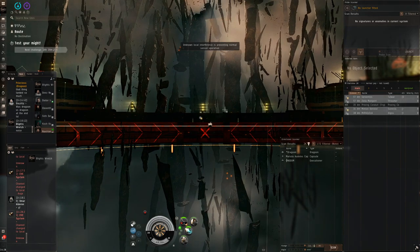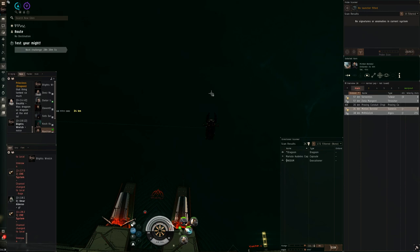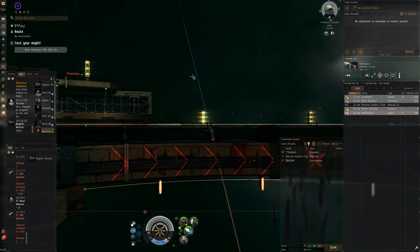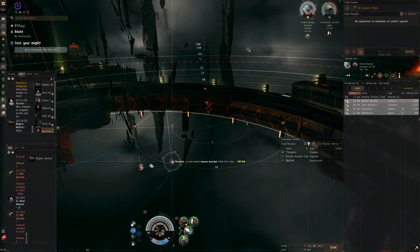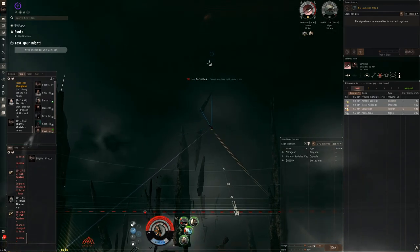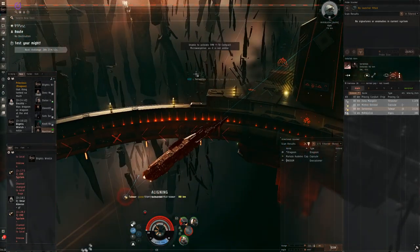This match was quite spooky - lots of threats. Algos can project, sinises can project, the Talwar can project. The thrasher could be an issue if it starts ramming me. I'm holding my invulnerability seeing what's happening. Algos is broken, I'm thinking maybe go for algos or Talwar as my primary. I break in and go straight for the algos. He starts locking me and then the other Talwar's on me - I try to damp him off and put light missiles on him because I need him dead.